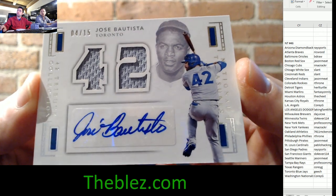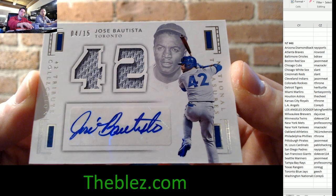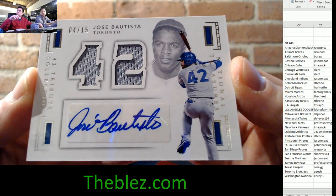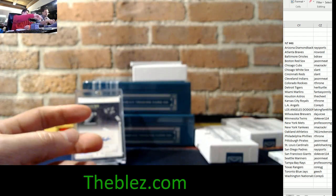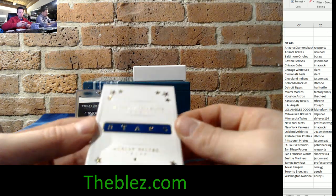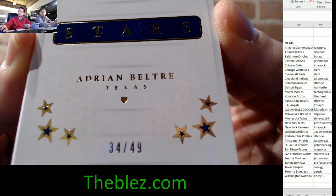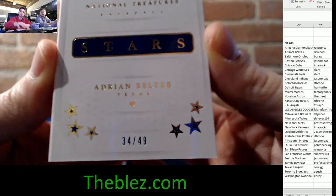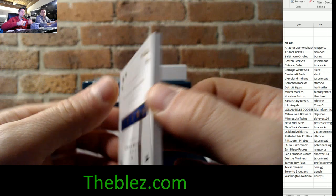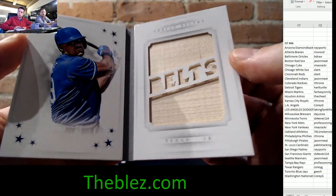A Jackie Robinson collection, dual jerseys with an autograph, 4 of 15 for Jose Bautista — that's for Gage. Next up for the Texas Rangers, 34 of 49, it's a Stars booklet of Adrian Beltre — jumbo bat on the right, picture on the left.